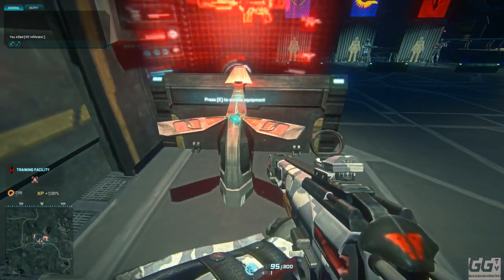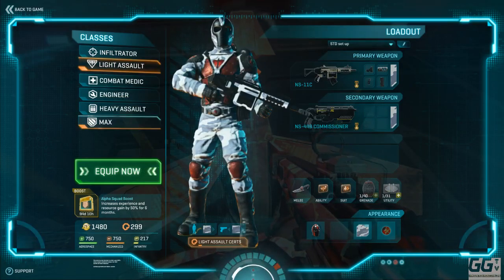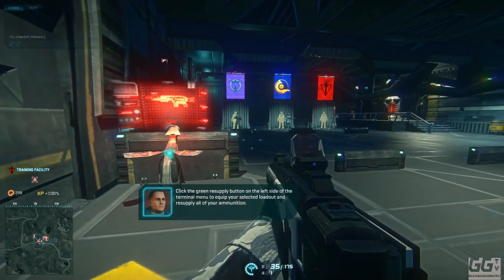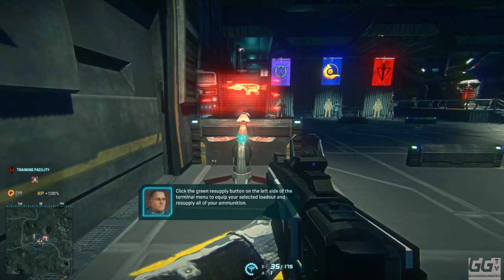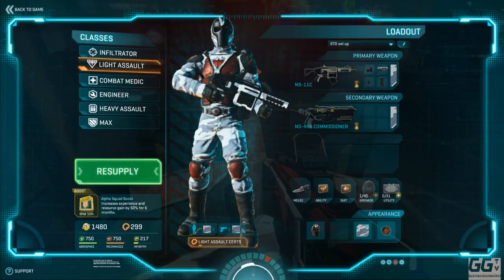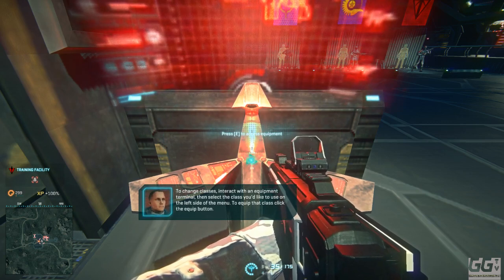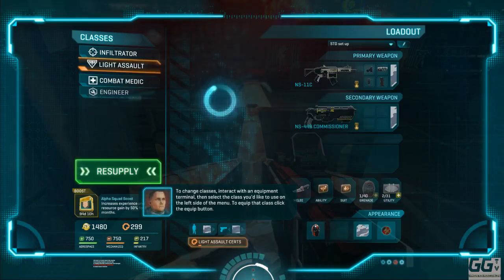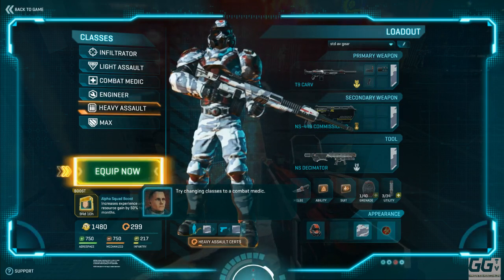And it seems to be bugged again. 'Click the green resupply button on the left side of the terminal menu to equip your selected loadout and resupply all of your ammunition. To change classes, interact with an equipment terminal then select the class you'd like to use on the left side of the menu to equip that class. Click the resupply button. Try changing classes to a Combat Medic.'